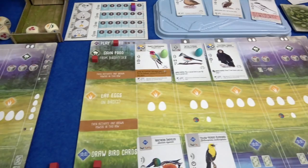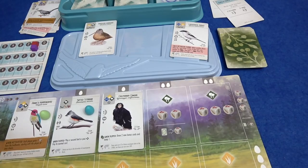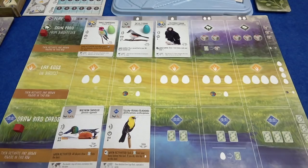Marty is going to delay even more — he's going to draw bird cards again. He gets the Brown Pelican, which works for him twice, and takes one from the deck — the Eastern Kingbird: when another player plays a forest bird, get a slug from the supply. This refills at the end of his turn. He can't do any abilities on his birds, so it's back to me.